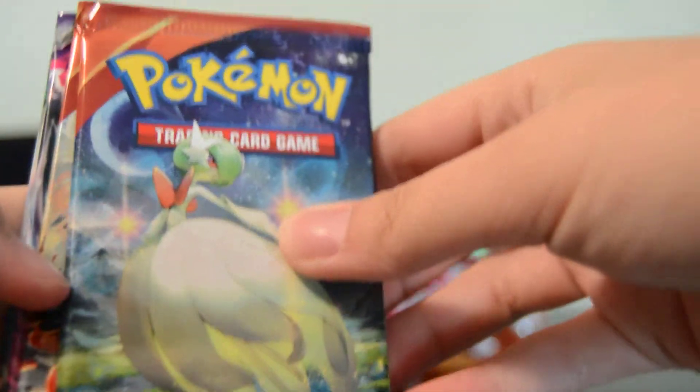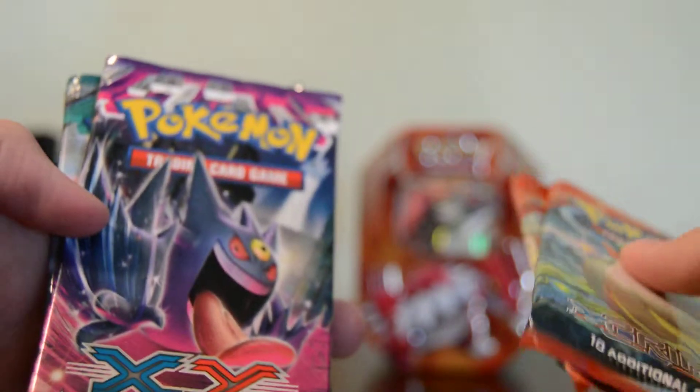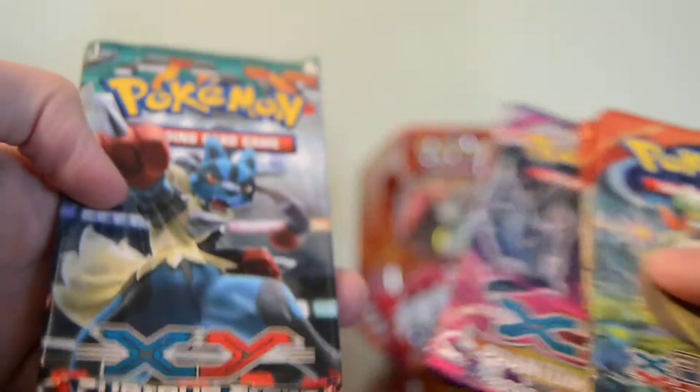We have the Groudon cover Primal Clash, Phantom Forces with Gengar, and Furious Fists with Lucario. And I will be opening them in reverse order like I did with the Groudon tin.